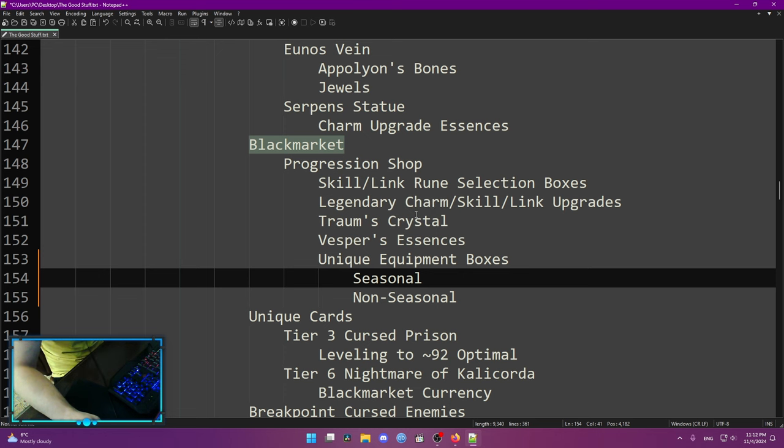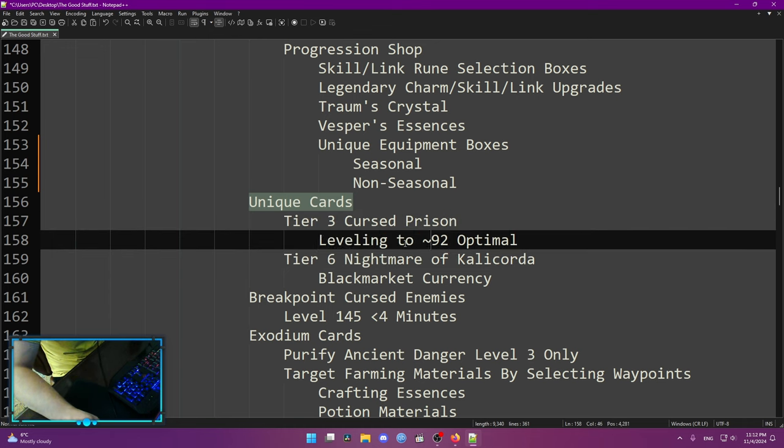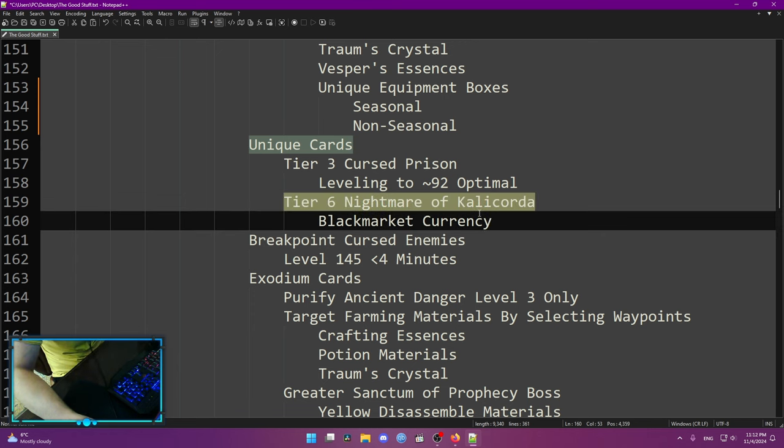For unique cards, only two are really important. TR3 Cursed Prisons: it's really easy to level on those cards and I would stop around level 92 to 95 because after that it becomes a bit slower. On your first main seasonal character your character level doesn't matter as much as your chaos statue level, so focus on your chaos statue level. Knight of Kalikoda: this is black market currency, and you can always sell this card on the auction house — it's a really good one because the black market can give you some insane stuff.